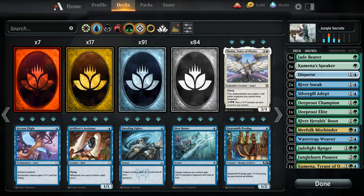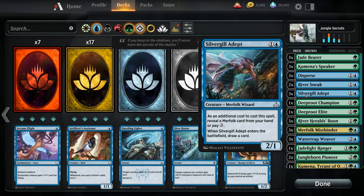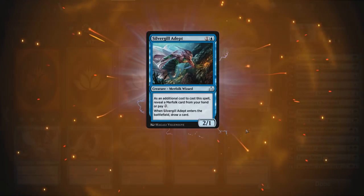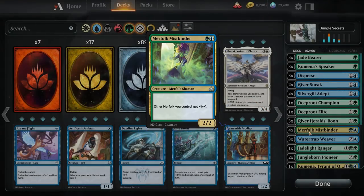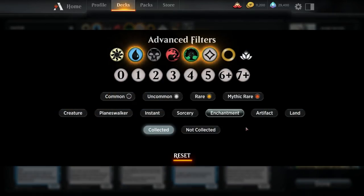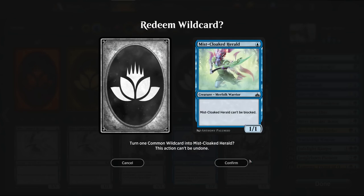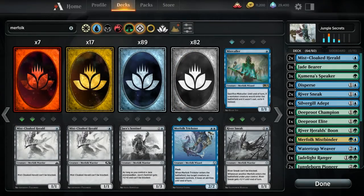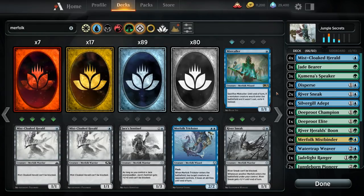Taking a look at the deck, the key cards in my opinion are Merfolk Mistbinder and Silvergill Adept — those will be the first cards we want to upgrade. Going in order of priority, we can add one of each. Next up, an important card not included in the starter deck is the evasive one-drop Mist-Cloaked Herald, so we can add a couple of those. This gives the deck more built-in evasion so we don't need to rely on finisher effects to push through damage.